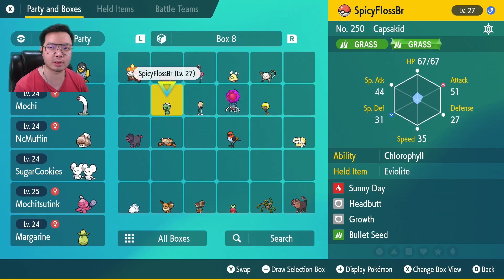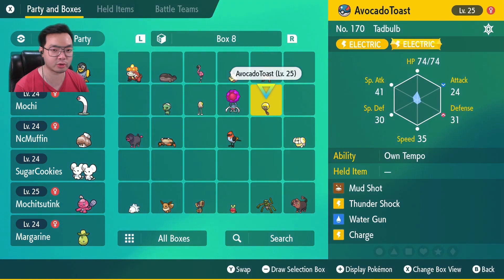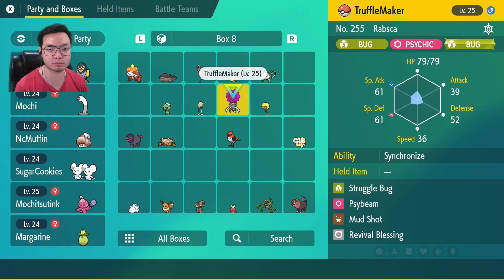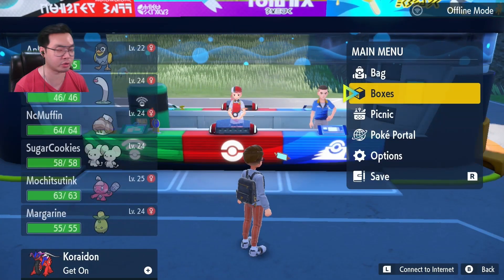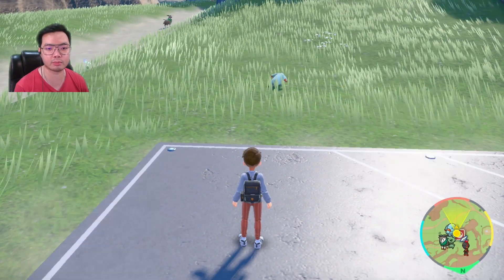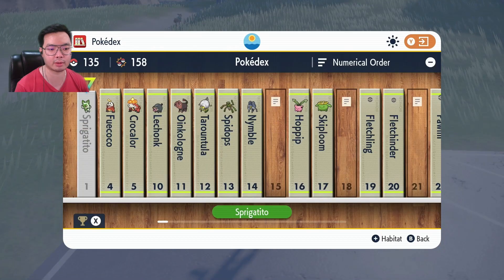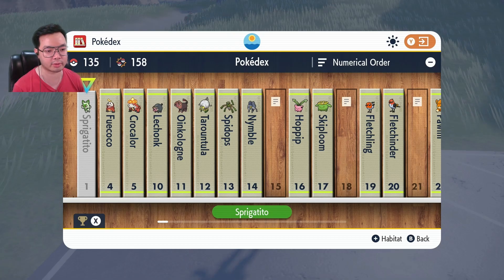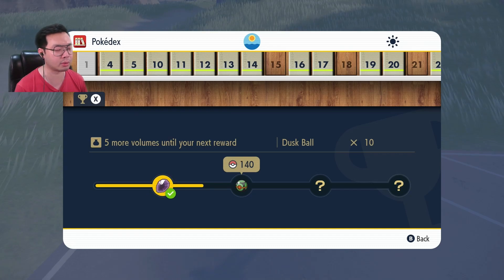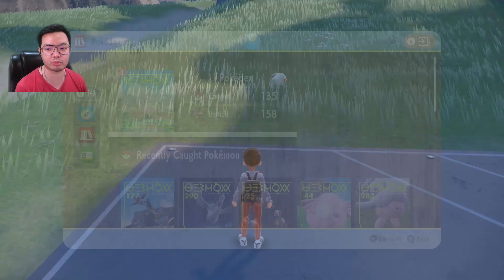Capsakid and Petilil evolve with Evolution Stones, so we're holding off on those for now. I got some Evolution Stones from the Eevee Tera Raid. You can also get them early via the Pokédex achievements — catch milestones at 20 and 50 Pokémon reward early stones like Thunder, Water, and Fire Stones.